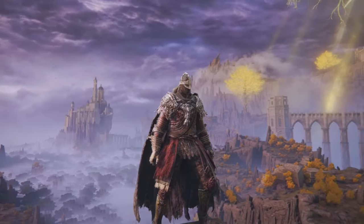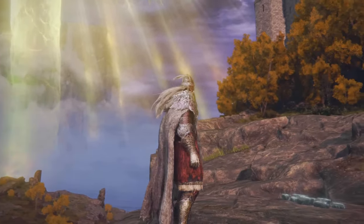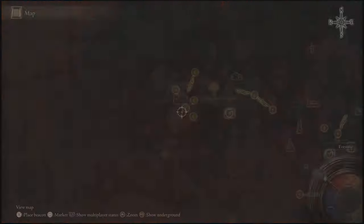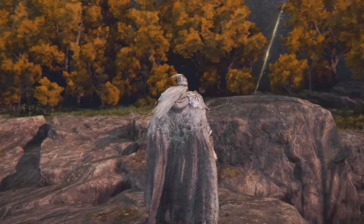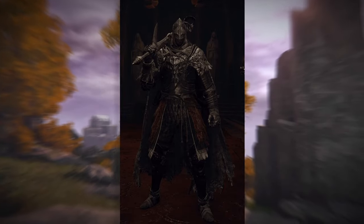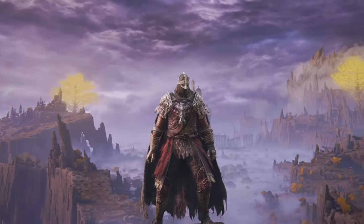This first set is the Raging Wolf Armor. You may recognize it because it's in all of the cover art for the game. You can get this set by completing Bernahl's Letters — he is located inside the Volcano Manor, and he will make you go around the map killing different enemies. Eventually you'll get a letter to kill Vargram, an enemy inside the original Roundtable Hold at Leyndell, and killing him will drop this armor. This set has great stats, along with looking insanely cool.